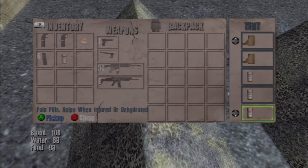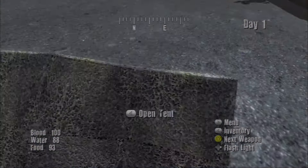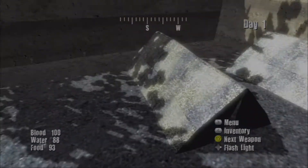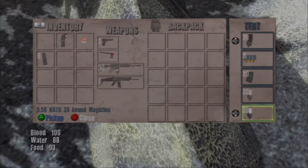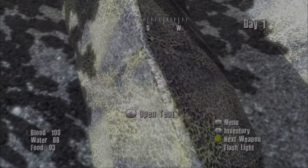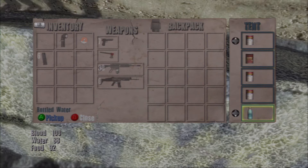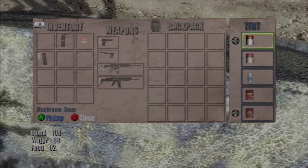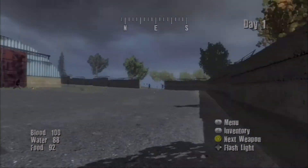This is my medical tent where I keep bandages and pain pills. Pain pills literally do nothing — seriously, they do nothing. Over here I have my weapons and ammo — I've definitely stockpiled a bunch, that speaks for itself. And this is my food and water tent. I'm actually running very low on water, only about three left, but I still have enough food. That's my tent setup here in this little military base.